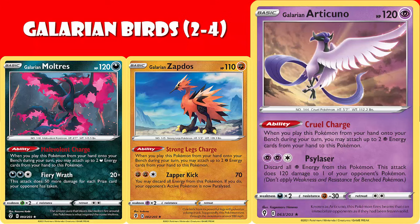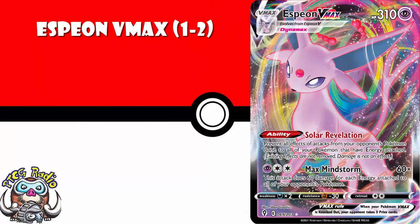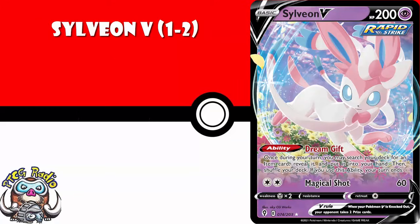I do think you need one or two copies of Espeon VMAX, because it's got a really nice ability that prevents all effects of attacks from your opponent's Pokémon to any of your Pokémon with energy attached. There are going to be times where your opponent's using abilities on your Pokémon that you don't want, and Espeon will save you. Similarly, I think you need one to two copies of Sylveon V, because it's got an ability that searches out any item card and puts it into your hand. Sure, it ends your turn, but if you've got nothing going on or it's turn one and you can't attack anyway, this is absolutely fine. It'll get you out of some jams.